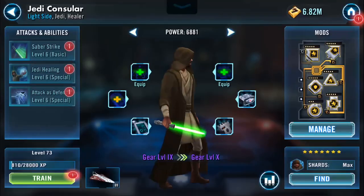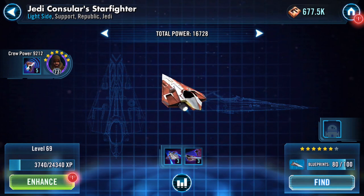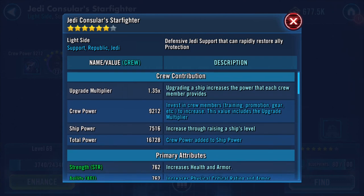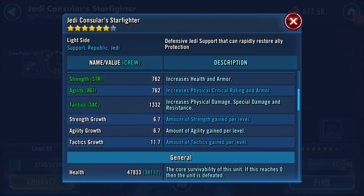On his ship, I've got quite a few shards — eight of a hundred, so he's almost seven-star. Crew power is nine thousand, two hundred and twelve, so the ship needs work. Ship power is seven thousand, one hundred and sixteen, with a total of sixteen thousand, seven hundred and twenty-eight.